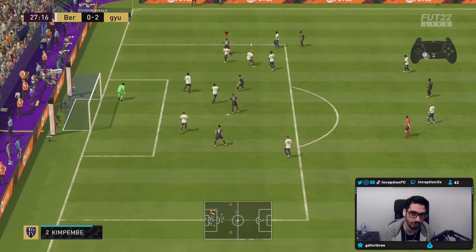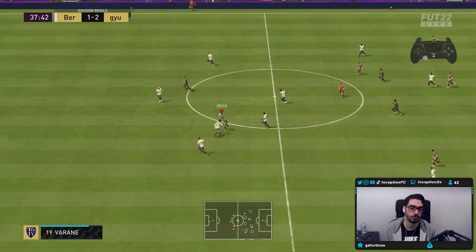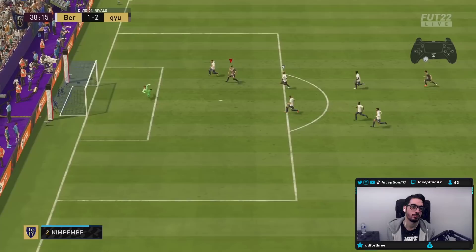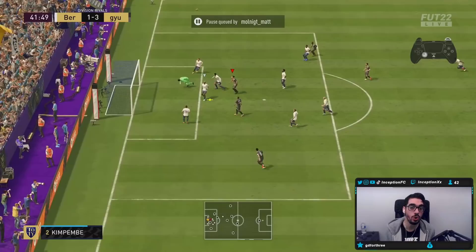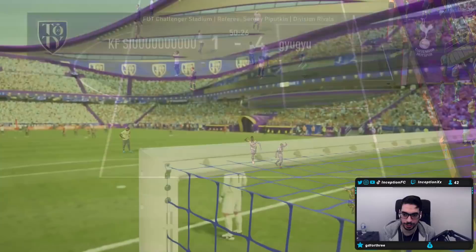EA, literally just give your physical strikers unique body type — I can actually move with them. On the volley, on the volley. Good shot cancel, no timing on that strike either.